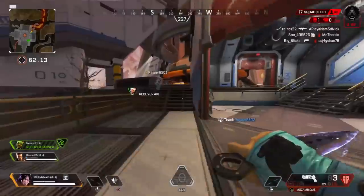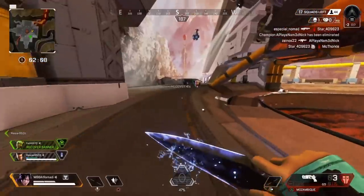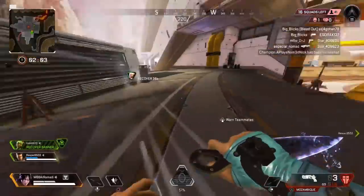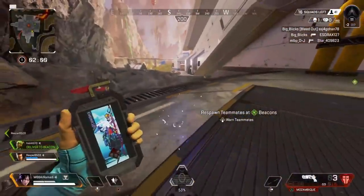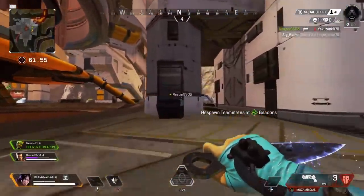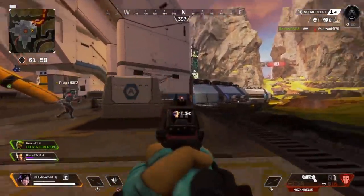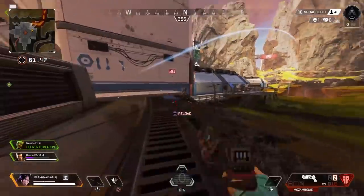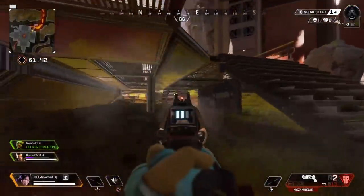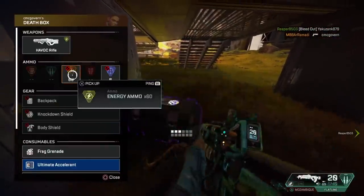White swap with a Mozambique, I like it. It's a 2v2 right now, he doesn't have the best weapons. Good strafe right there — love to see it, made him miss a lot of shots. Beautiful. Reaper gets one down, so it's out to 2v1. His portal didn't work — that guy feels bad. Quick squad wipe, there we go.